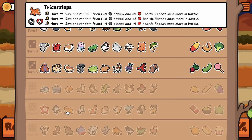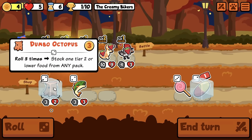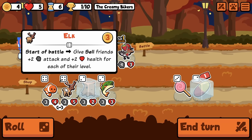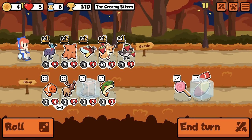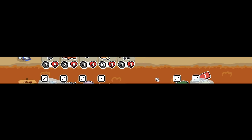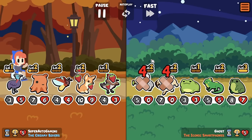I think it would work best with Triceratops. Give one random friend — repeat once more in battle? Wait, did they neglect to focus on that as well? Give Cell friends plus 2, plus 2 for each of their levels. I kind of don't like Elk, I think it's kind of bad. Chihuahua's going to be so fucking annoying, dude.